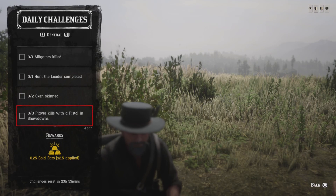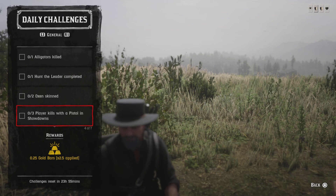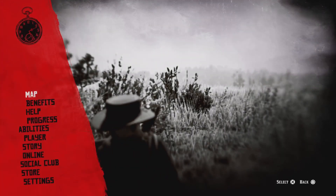For three player kills with a pistol in showdowns, press left on the D-pad, go to Quick Join, and do the Takeover Series and Shootout Series. Bring your pistols and get your three player kills in showdowns, and that challenge will be completed.